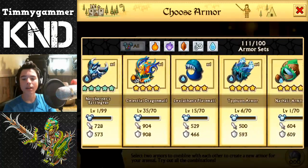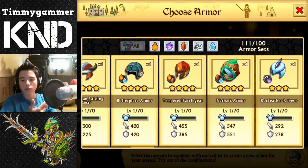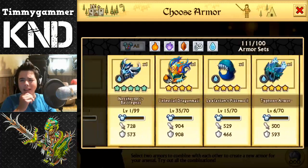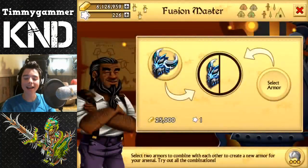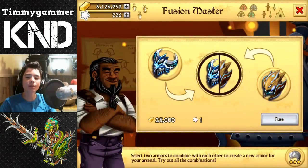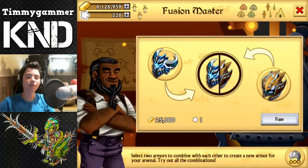We got a couple of legendaries — let's count them. We got celestial dragon... six, seven, eight — I think we got 10 or 11. So this is going to be it guys. I hope you enjoyed this video, don't forget to like, comment and subscribe to see this fusion tomorrow. Bye bye!